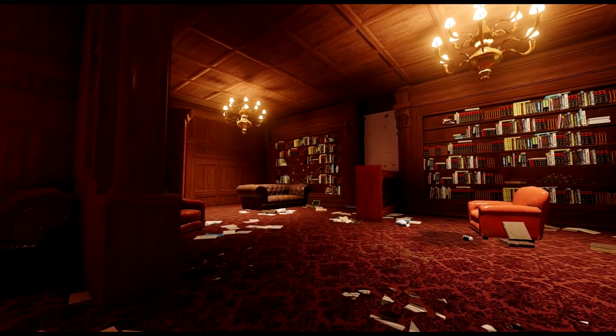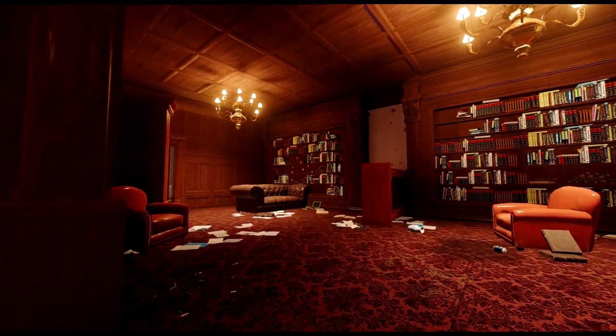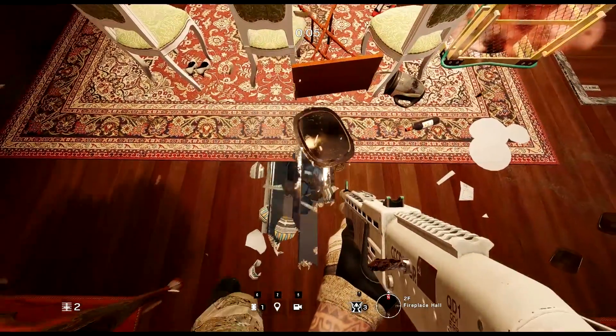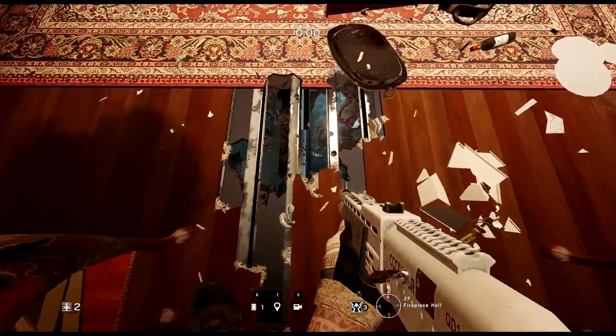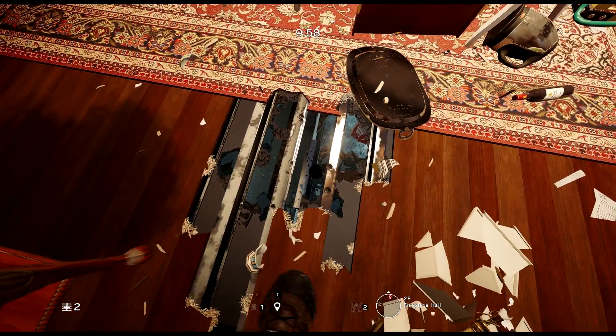Heading over to the Fireplace Hall objective, all you want to do is go make a hole where you see me make mine, and go throw a Valkyrie camera down in the hole. Once your camera is in the same location that you can see mine in, you then want to go and take a second Valkyrie camera.